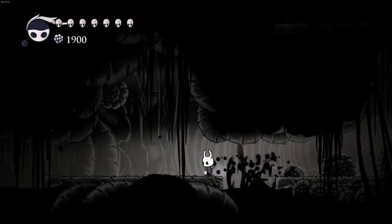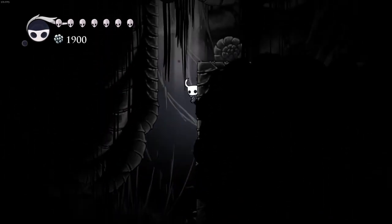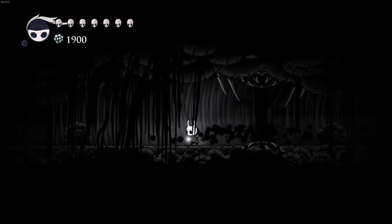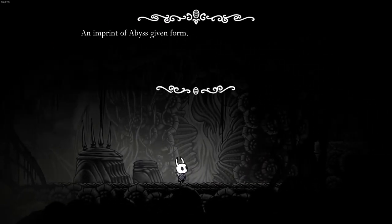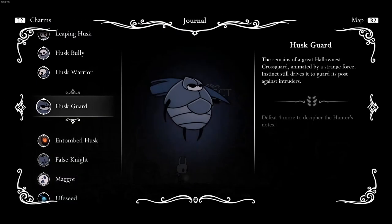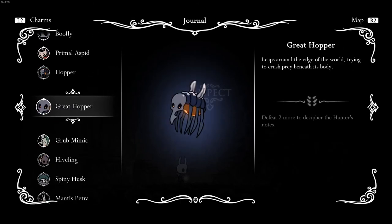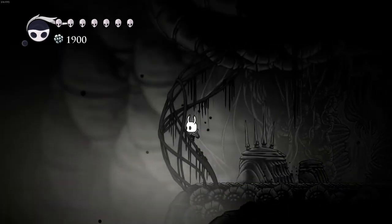A little bonus tip for you guys: go up here, there's a secret room right here. Now you use the Shade Cloak to get through this and right here to the left, if you inspect this it gives you a new record on your Hunter's Journal. You get the Void Tendrils entry if you inspect this, so that's a little bonus for you guys.